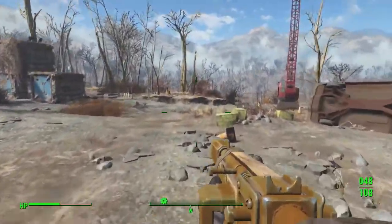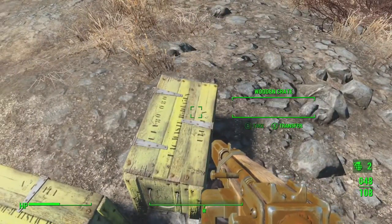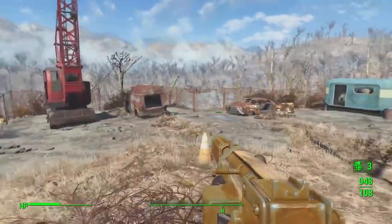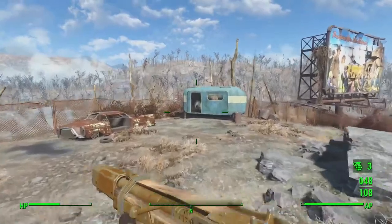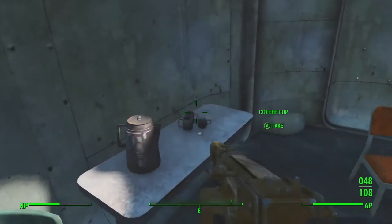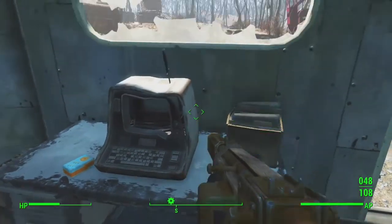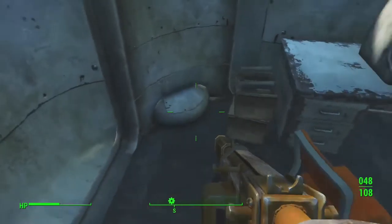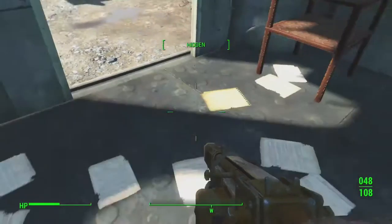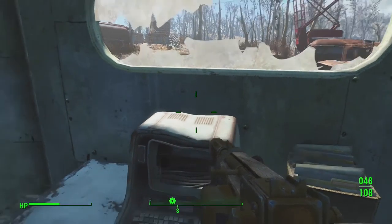Use that for some HP, and apparently there's some boxes over here. Oh, more ammo right away. Molotov, some Radex, perfect. What's in here? Coffee cup. Oh, a bottle cap — always need those. Oh, some 10mm rounds, perfect. What else we got? Cram. Might help. And a Switchblade too, awesome.